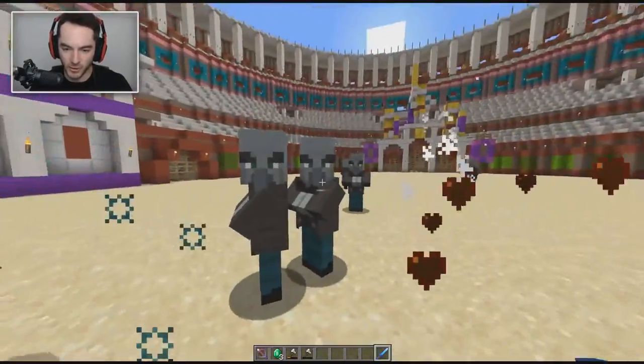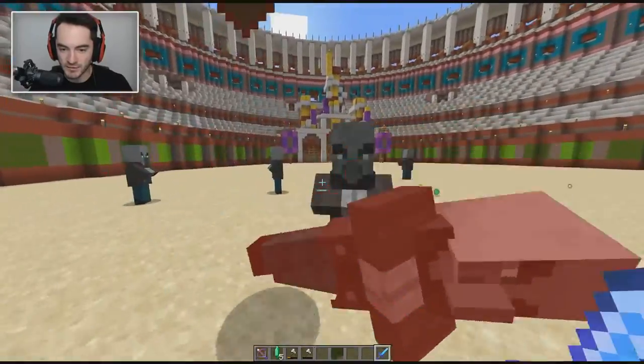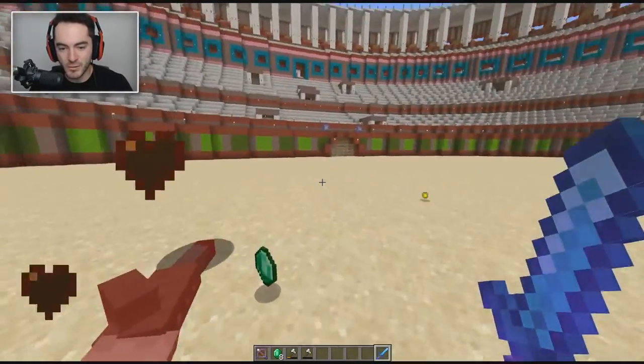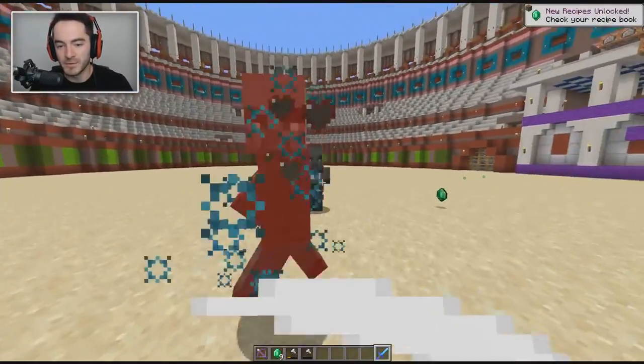So we'll spawn in a few vindicators over here. We can take a crack at them with the sword - it'll take out quite a few if we get some decent hits, but they've got a decent amount of health. It takes a while to work our way through all of them, seems pretty inefficient. As they spread apart, Sweeping Edge isn't nearly as effective.